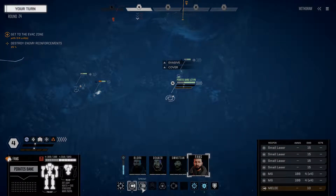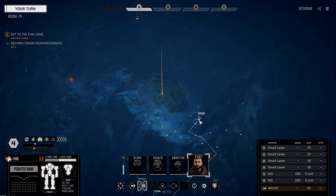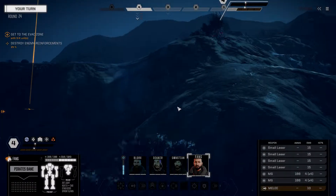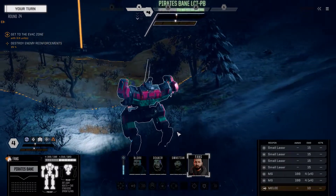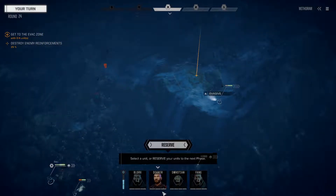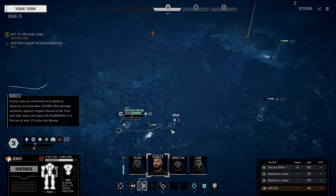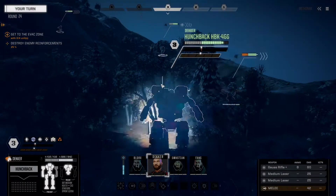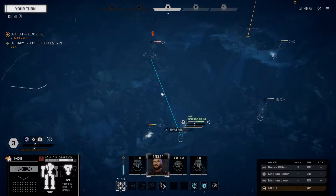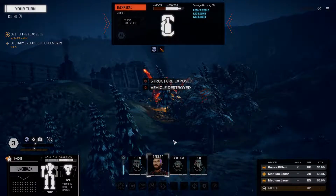We might be able to get our lads out of the way. And of course the extraction zone is on a geothermal vent - it's really interesting. Let's expose ourselves a little bit, and for once the gauss rifle hits. We're happy. Vehicle down.